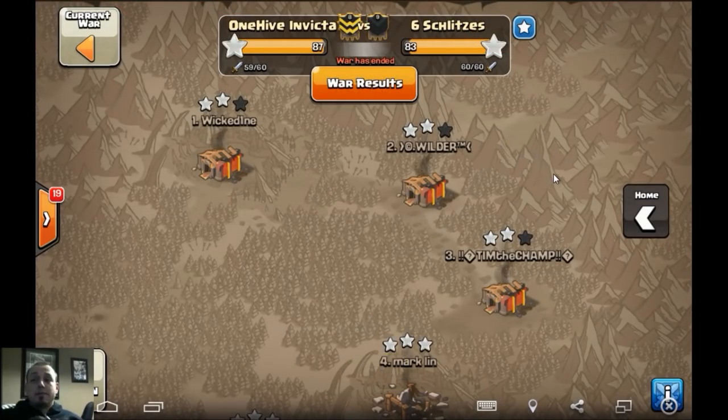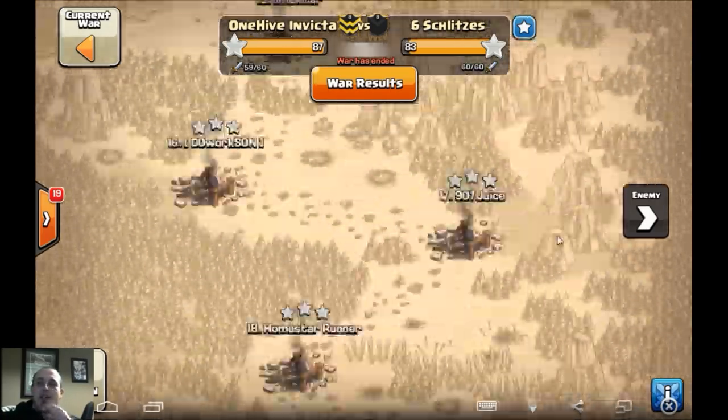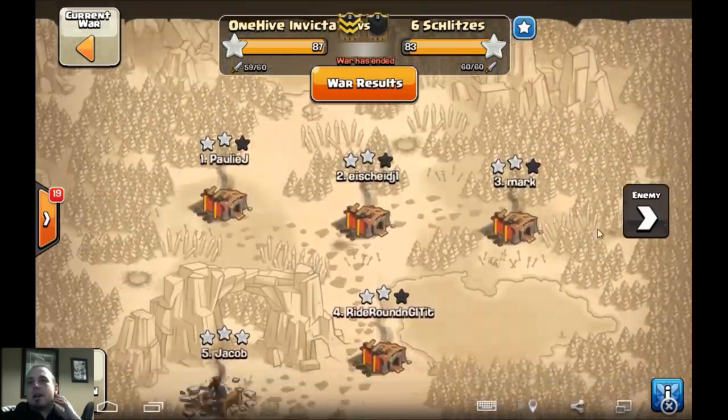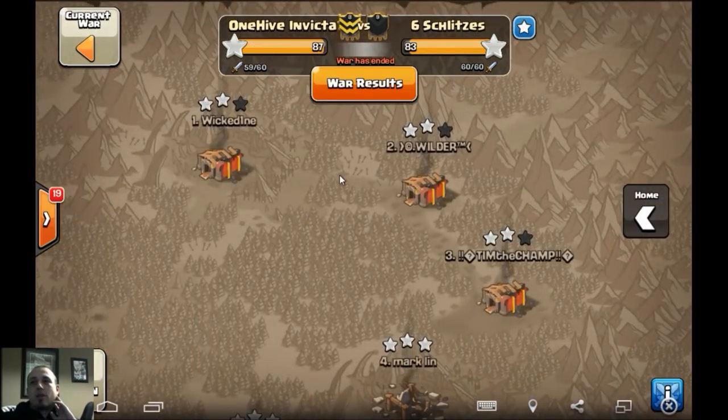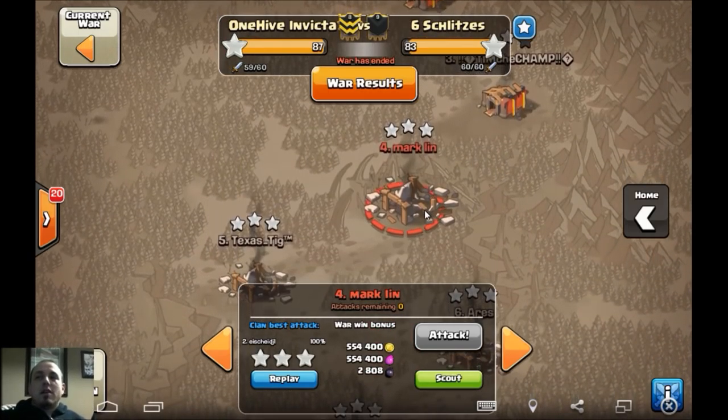Six Schlitzes brought the heat on this one. They missed maybe a couple nines - Glenn and Patino there, I believe - so that ended up being the downfall really. Although Ice had a sexy TH10 triple, which also helped widen that gap a touch. But let's just jump right in and check this out.